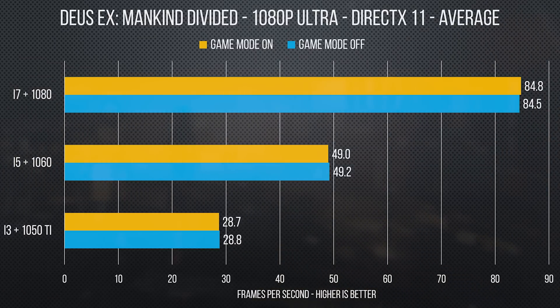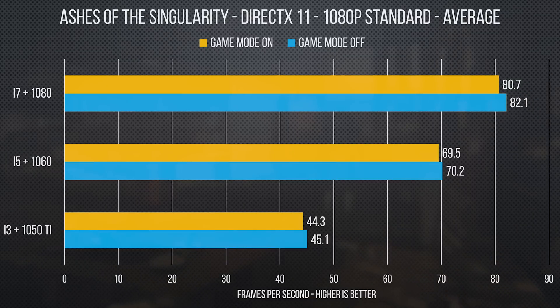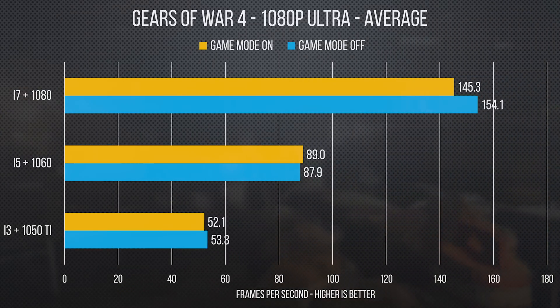The difference between Game Mode and non-Game Mode benchmarks was only a frame or two per second across the board, and sometimes not even that much — with the exception of Gears 4 on our high-end system. Though I can't imagine why the vast majority of you would notice or care about the difference between 145 and 154 FPS.